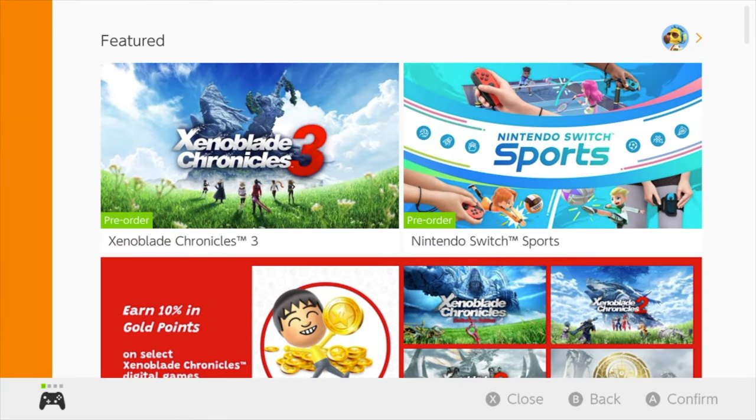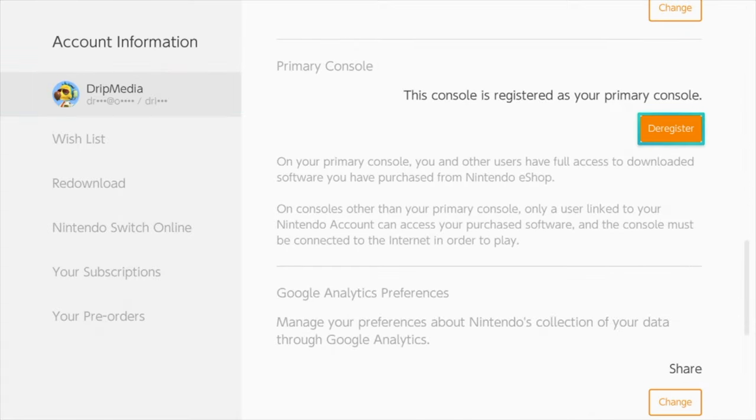That is a problem I've been dealing with here with my daughter's Switch — I couldn't figure out why that wouldn't work. The way around that is you actually have to deregister the person who is the primary on this Switch and make the other person the primary. I'm going to show you how to do this. You go into the eShop, go up to the very corner where you see your little icon, go over into your information, all the way down. You'll see where it tells you to unlink this Switch as the primary Switch. You do that, so then the next time you go to the eShop on any Switch, whichever Switch it is, that Switch turns into the primary Switch for your account. You would go on person B's Switch, sign in there, and then everybody's going to be able to play everybody's games on that Switch.